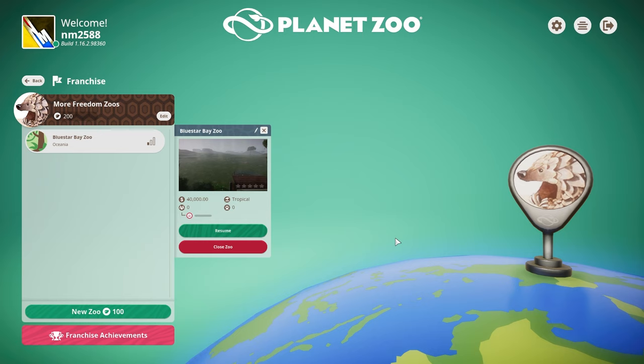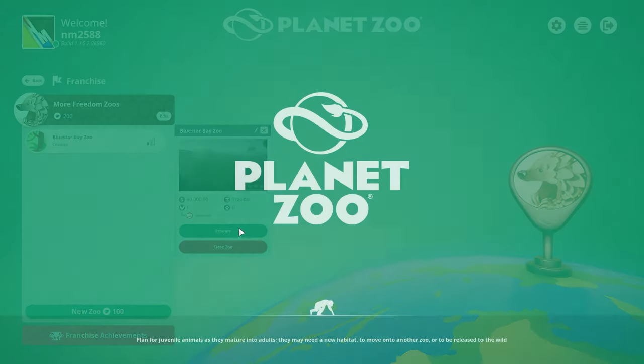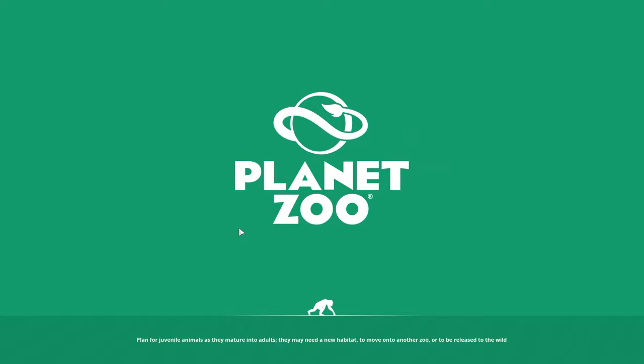Hello everybody and welcome to Planet Zoo. We are jumping in and we've started the More Freedom Zoos franchise. We're going to be starting off here in season one, episode one with the Blue Star Bay Zoo. This is going to be in Oceania — it's a tropical zoo and I've already created it. Nothing is going on with it, so let's hit the resume button and get into Blue Star Bay Zoo.